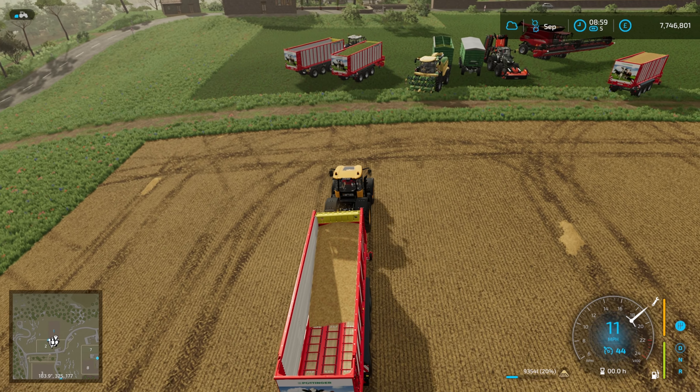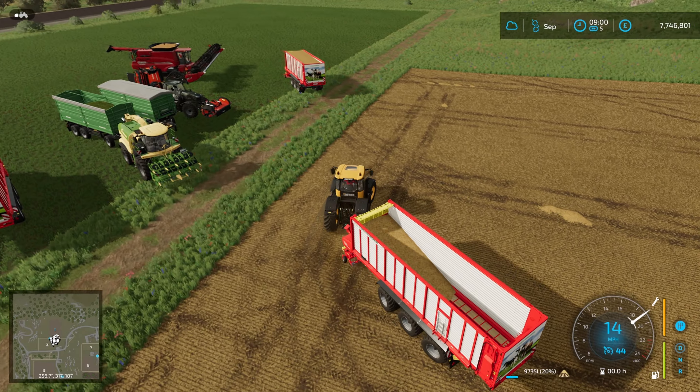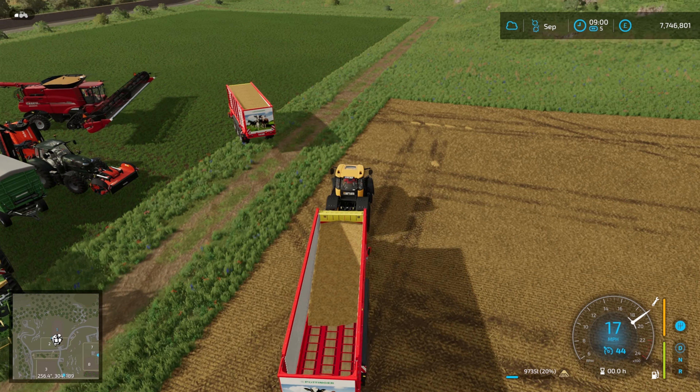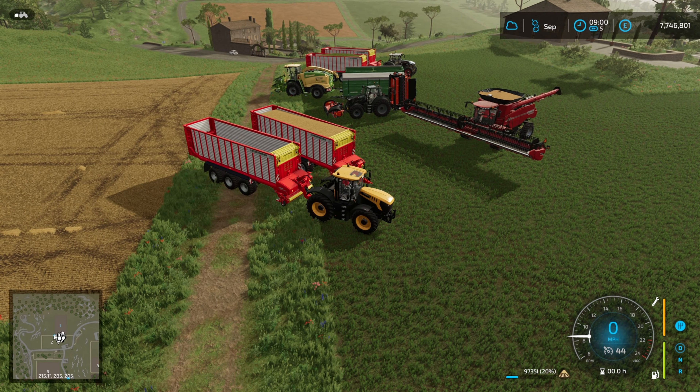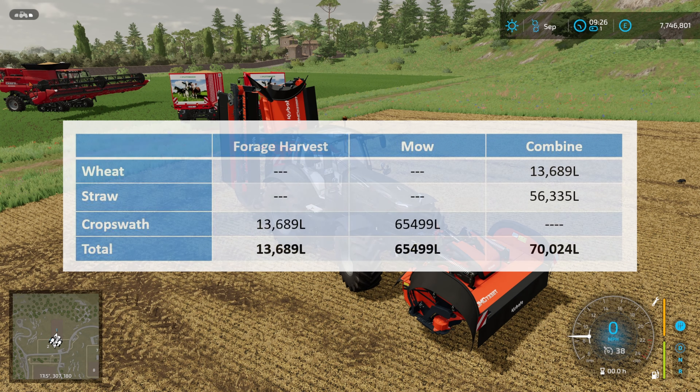Let's have a look at the numbers. Forage harvester: 13,689 liters - the same as we got from the wheat just by combining it. Then 56,000 liters of straw versus 65,500 liters with the mower - a little bit less than combining it, but a pretty good yield given that you can get it a month early as well.